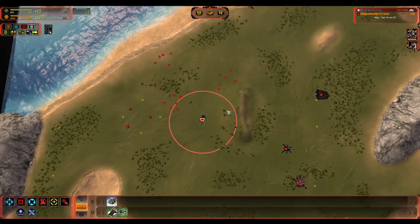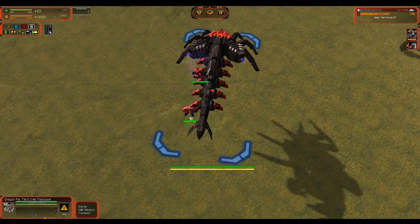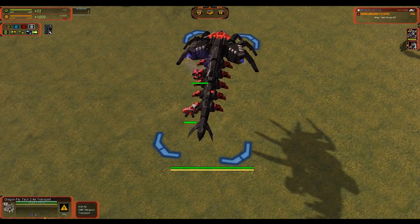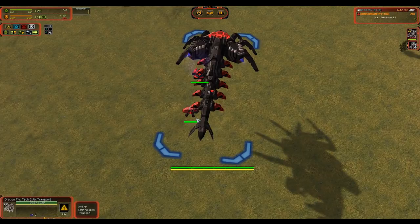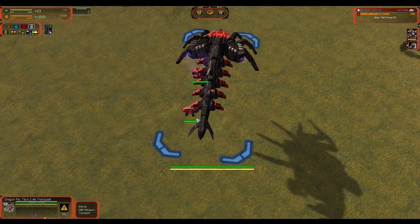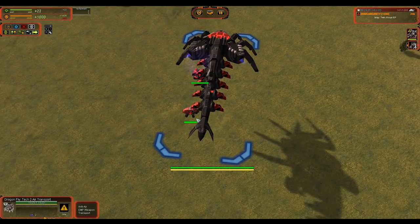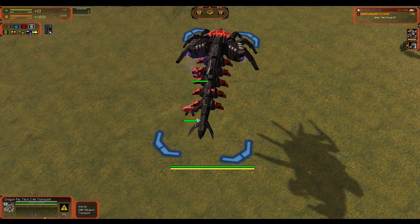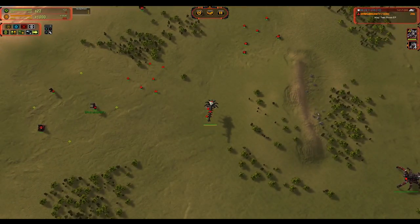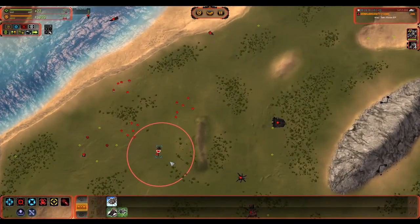The second thing: use the Shift+G command when you have multiple Fire Beetles. This means all Fire Beetles will run in a straight line to the target as fast as possible and not try to get into formation or circle the unit like a group of Fire Beetles do when working on a single order. So it's: board transport, attack, Shift+G — and then you're just going to want to drop right next to whatever you're killing.